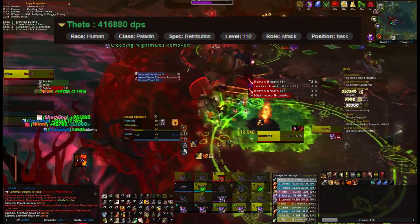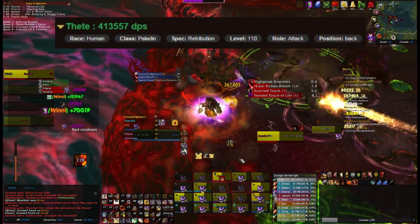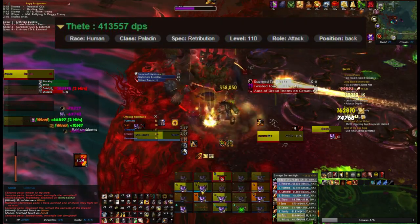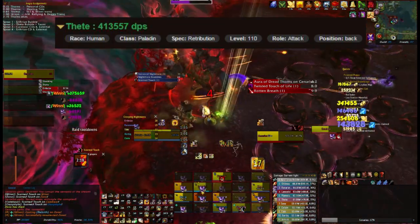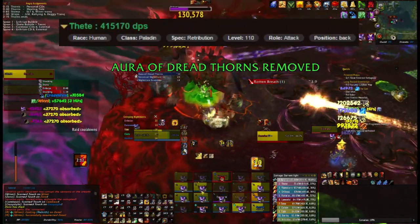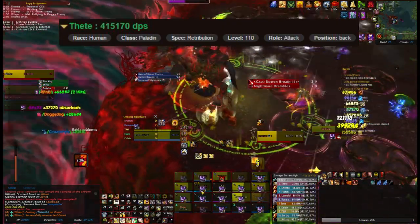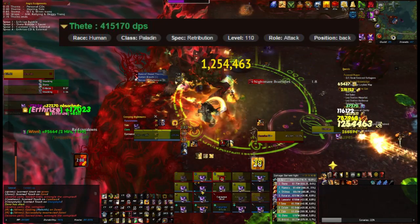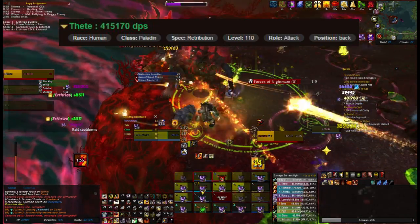So then I changed from Fires of Justice to Zeal — that's one of the changes I investigate. And I simmed myself, and you can see it doesn't make a massive amount of difference. It's less than 1%, but it is lower. So I'm going to carry on and use Fires of Justice. Then I put that back and changed the other talent instead in SimCraft — I changed Virtue's Blade to Blade of Wrath — and simmed myself. Again, there's a small difference, less than 1%, but it's lower.